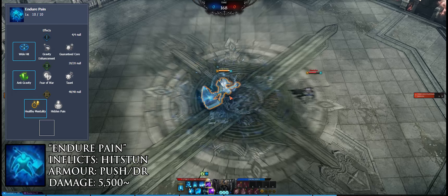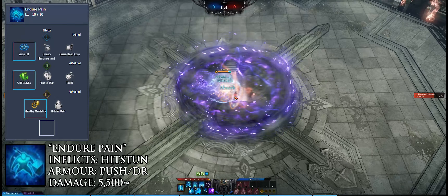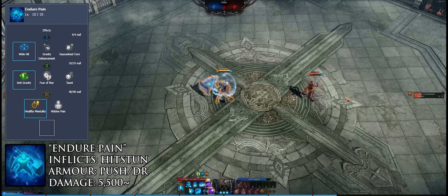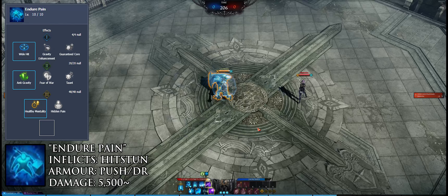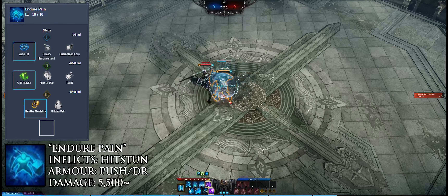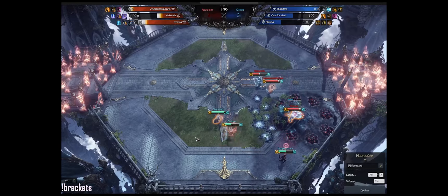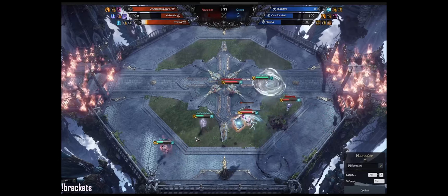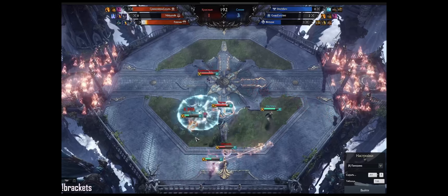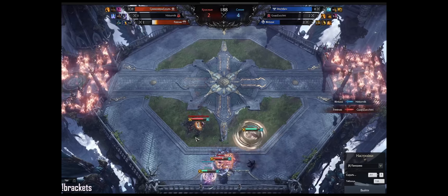Endure Pain is arguably Destroyer's strongest skill, providing a full push immunity buff for eight seconds. It has a very big range, generates three gravity cores on hit, and activates on frame one — making it uninterruptible. It also provides damage reduction during its duration, making you nearly immortal. Even the longest hard CC is only three seconds, so you have a minimum of five seconds of being utterly unstoppable. This is what Destroyer's entire game plan revolves around.